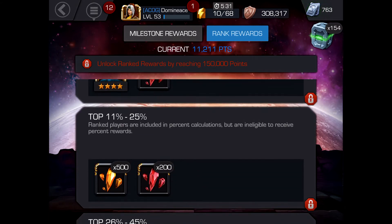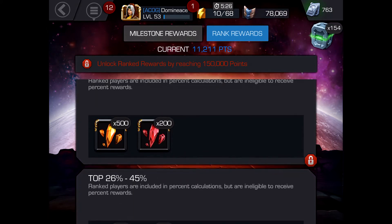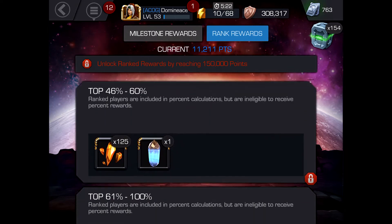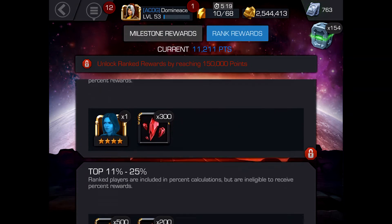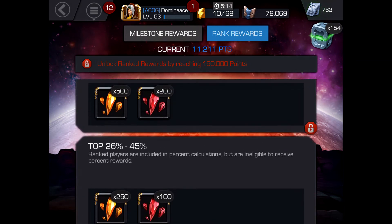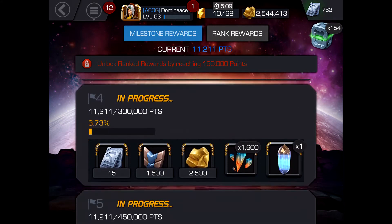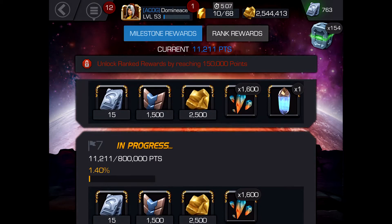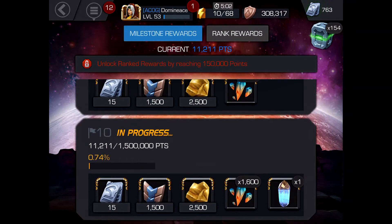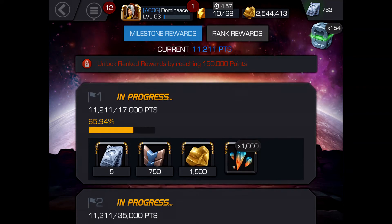After the top tier, the 11 to 25 rank is kind of a sweet spot — you get 500 four-star shards and 200 five-star shards, and so on down the tiers. No matter how far you make it, assuming you hit 150,000 points, it's really all about the milestones. There are some really nice awards as you progress, and you can accumulate all the way up to 1.5 million points.